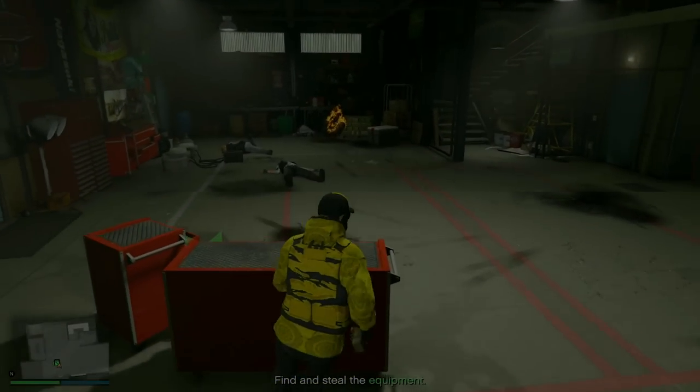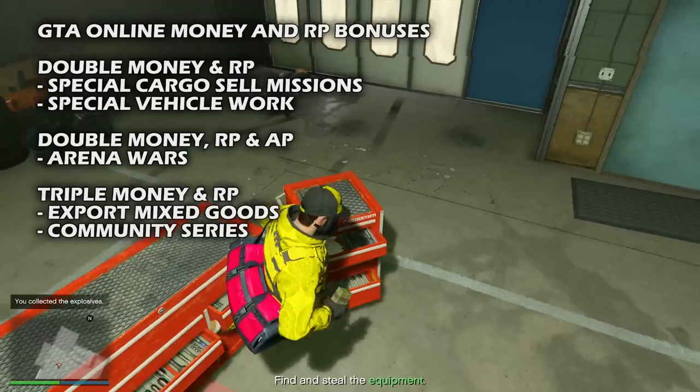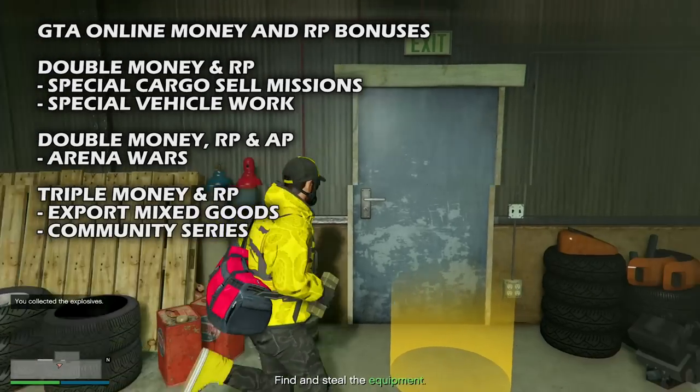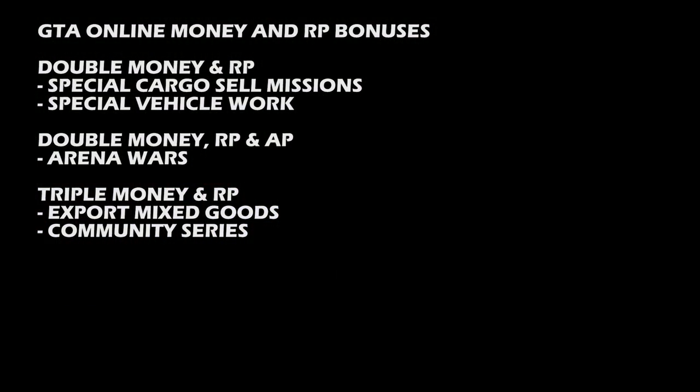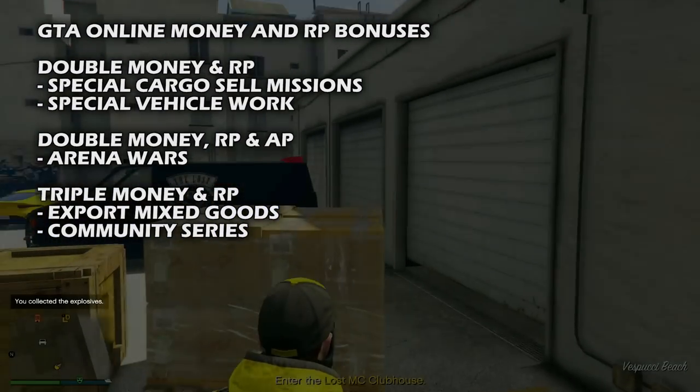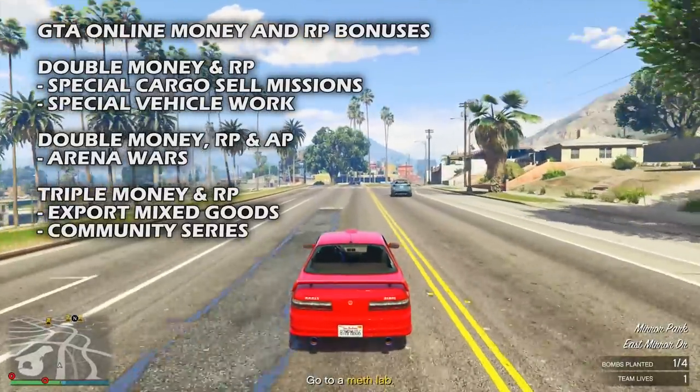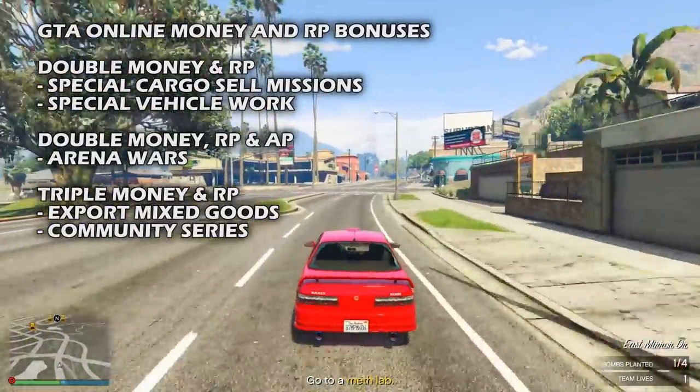Jumping in, let's just go over the bonuses really fast and then we'll talk about the strategies. Starting off, we have double money and RP on all special cargo sell missions, double money and RP on special vehicle work, double money, RP, and AP on the Arena Wars content, as well as triple money and RP on exporting mixed goods missions and the community series jobs.